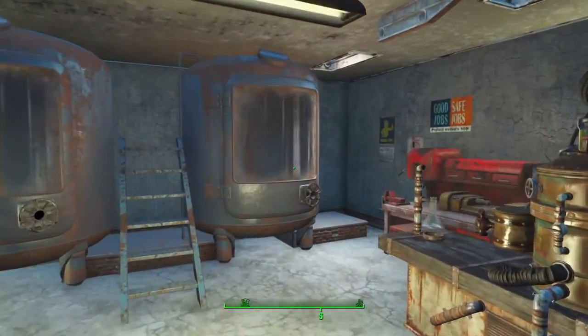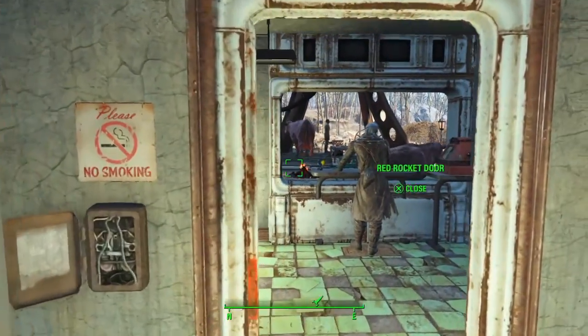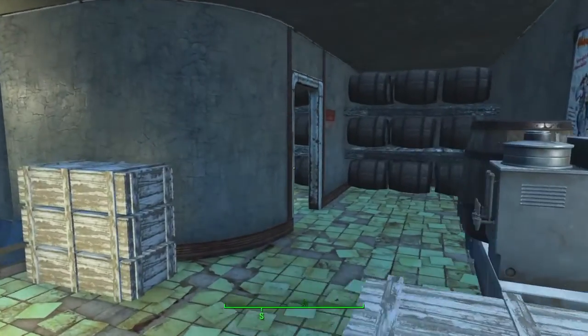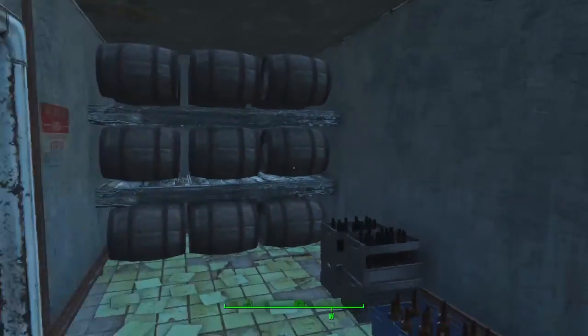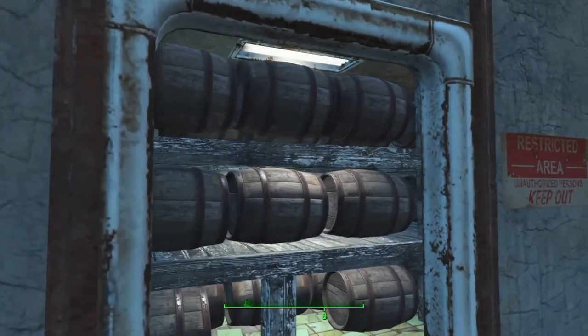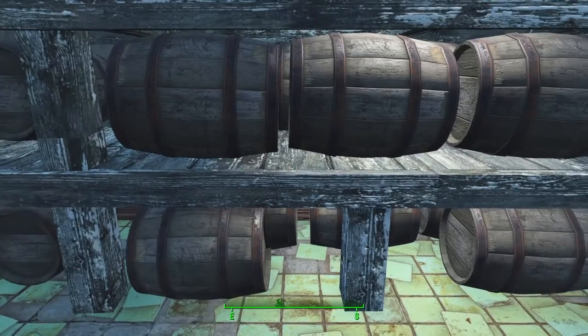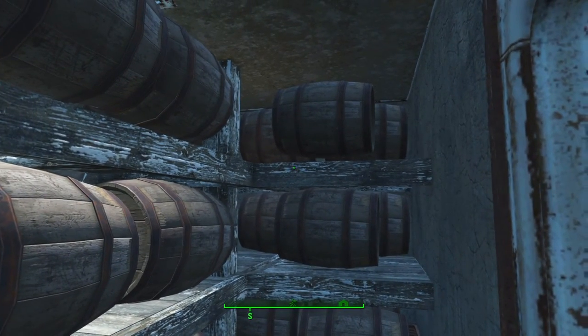We use a chemistry station to act as a distillery for the liquor. And then once we have the raw products, they are put into barrels to age in the back of the station.